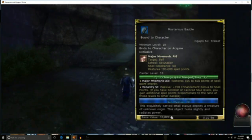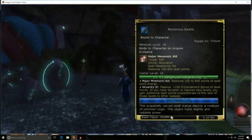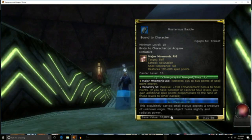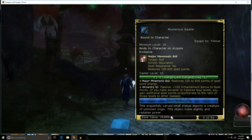Few items cause contention within the ranks in the pre-epic days like the Mysterious Bauble. This contention is reduced now that, with SLAs and Epic Destinies, every toon needs spell points, but its desirability has only increased.